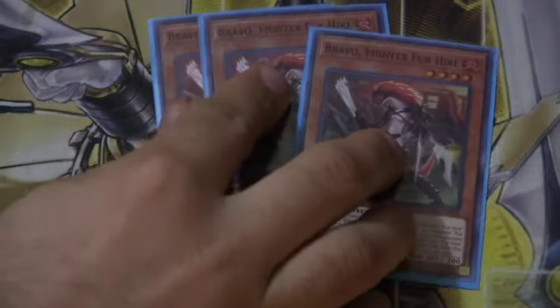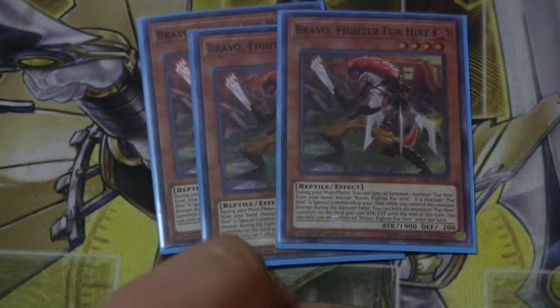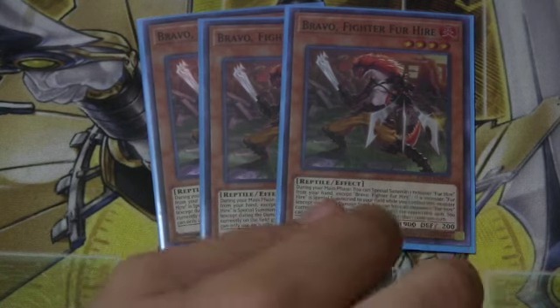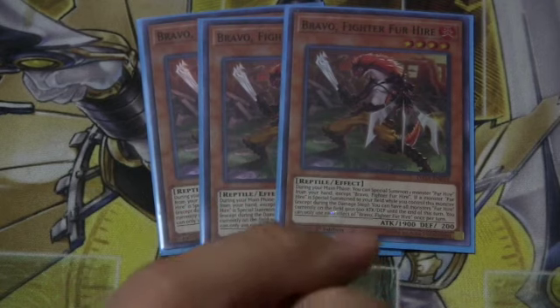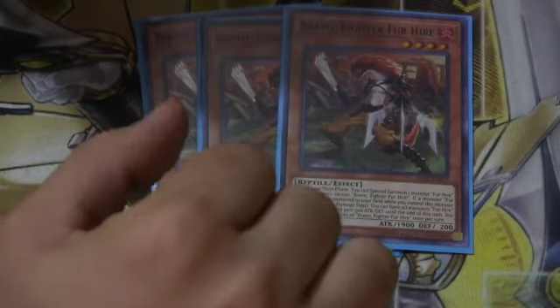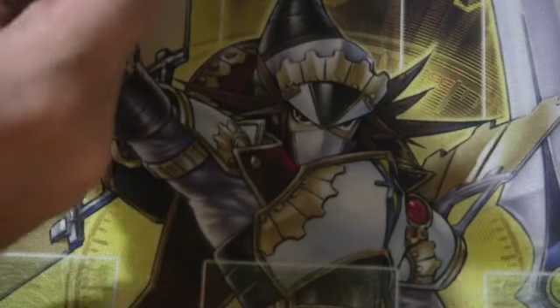Next we run a playset of Bravo. All the Monsters for Hire under level 5 have the ability to Special Summon a Monster for Hire from your hand once per turn, and they each have their own little flavor afterwards. Bravo gives each Monster for Hire 500 attack and defense, which stacks up and allows you to play more blindly going into your OTKs. Really fantastic.